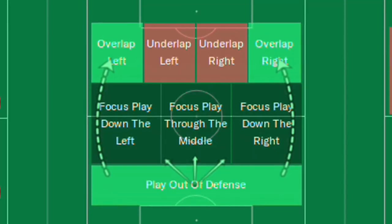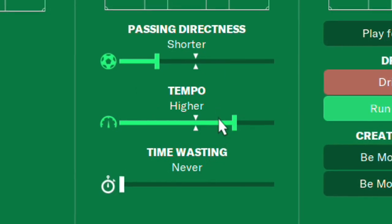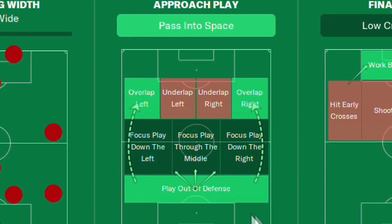You can still be very successful using a target man in FM21 — I used one beating Celtic in the cup final in Scotland — but if you're trying to get the most out of your tactic in the match engine, that's probably not the best way to go. There's an overlap set here which is fascinating, given you have an inverted wingback and nobody holding the ball looking for the overlap. The passing directness and tempo is exactly how I set up my own tactic, which means I am doing something right. Run at defense and play out of defense are things I always keep ticked.